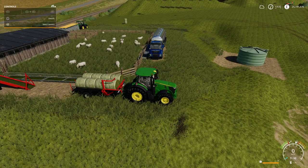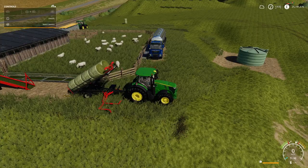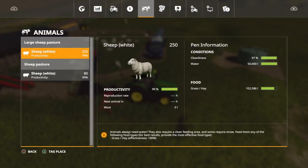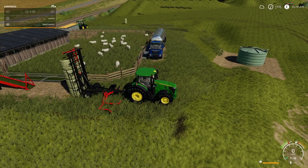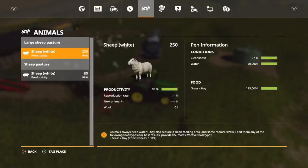We need to top it up with grass, so we'll unload this. You have got to be careful because you do lose grass here. I've got 102,000 showing, I've got eight bales on which are all in all 32,000, but I only need like 17,500 to fill it up. When you unload, they're all gone - all of them. So be careful of that. Look at that, it's 125,000 - we still lost a little bit because there was 32,000 on there.